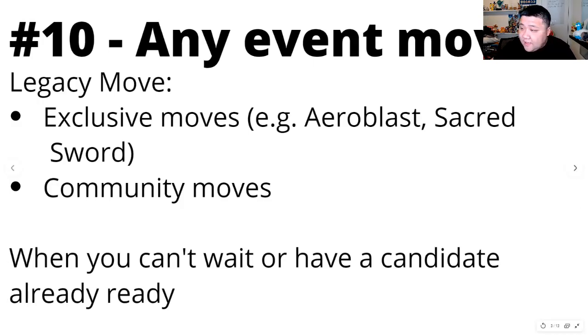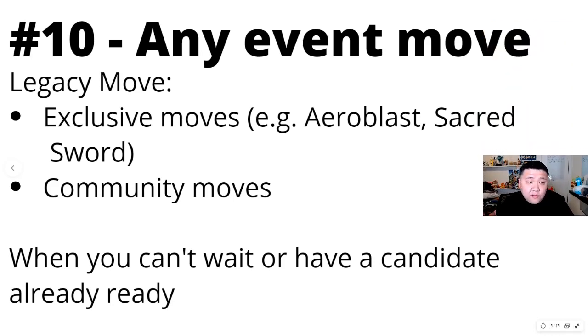At number 10 is any event move — these could be exclusive moves. For example, my friend Scotty mentioned that Lugia with Aeroblast — he already has a Shundo, which is a 100% shiny — would be very cool to use with Aeroblast, assuming Aeroblast is going to be very good. Let me know in the comments if you want me to speculate on what it would take to make Aeroblast very effective. Sacred Sword on Cobalion, and in the future Terrakion or Virizion if it's very good — most likely it would need to be a fast move. If you already had a 100%, you could use your Elite TM on that.